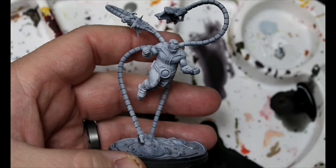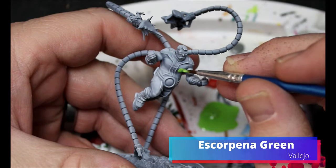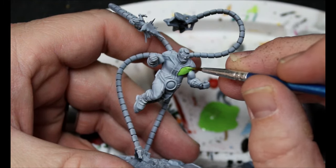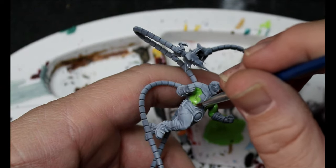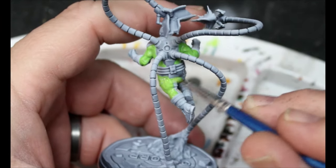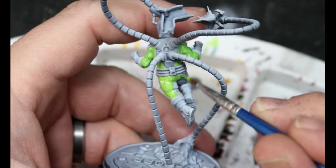We're gonna give this guy a spray of white and then we're gonna move to a scorpina green. This is gonna go all over his bodysuit where we don't want it yellow. This actually went on really well and I really only had to do one coat. If you need to do more than one coat, just make sure you thin your paints down and take your time. We want nice good coverage, but since we're gonna be doing layering and washes it's not as important.